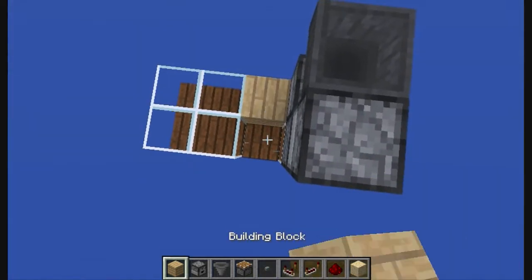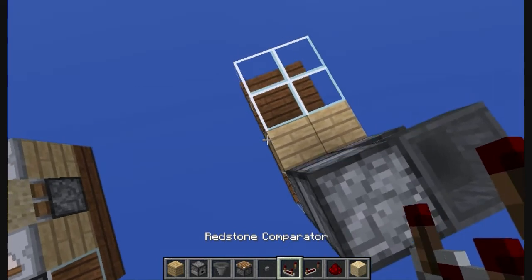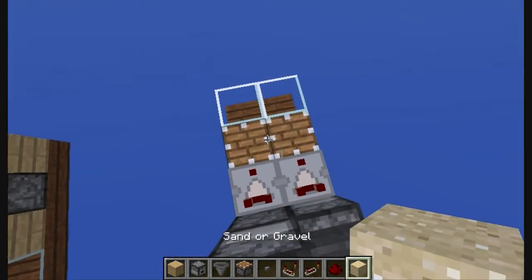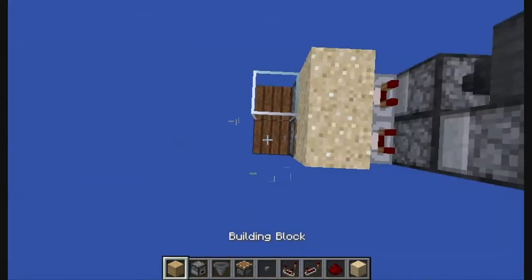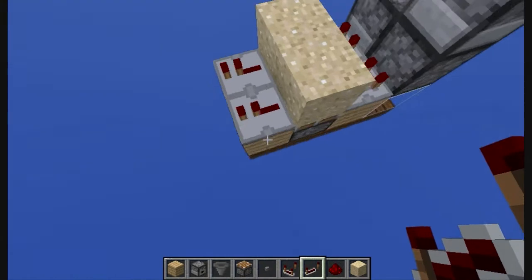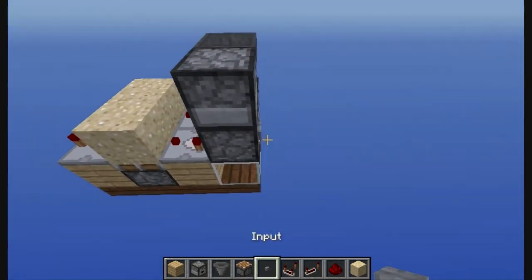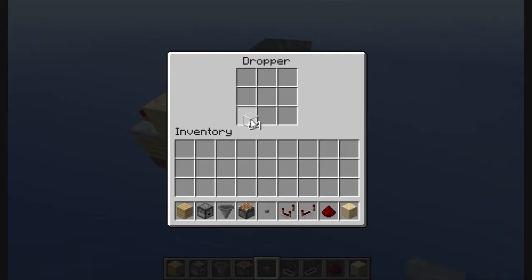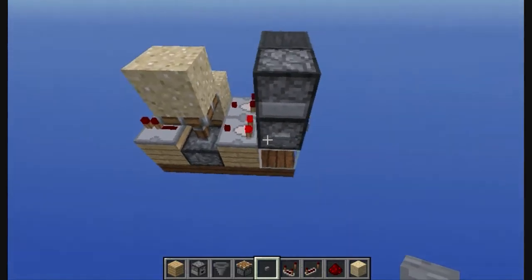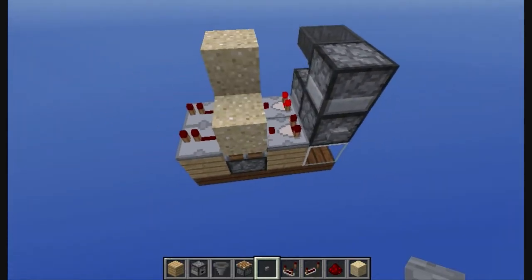Now break these 2 blocks and put 2 redstone comparators, then 2 normal pistons, and sand or gravel. And 2 repeaters to take your output. And in this dropper put anything — can be any item. And there you go.